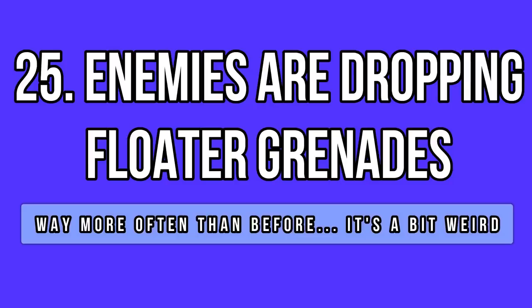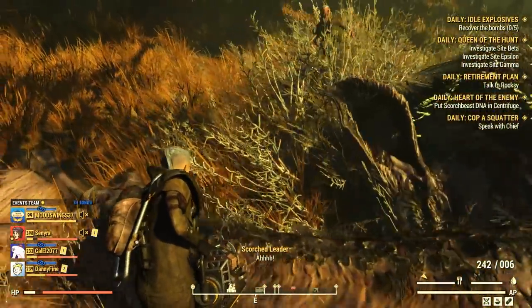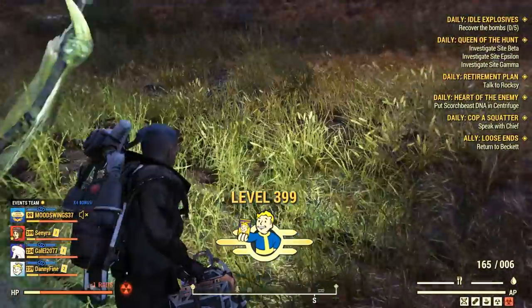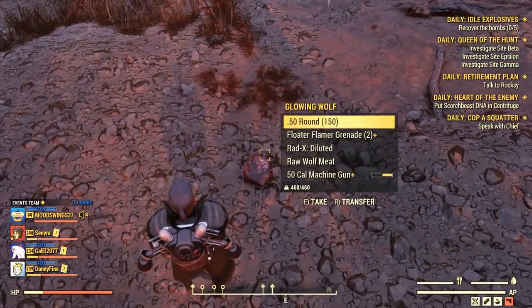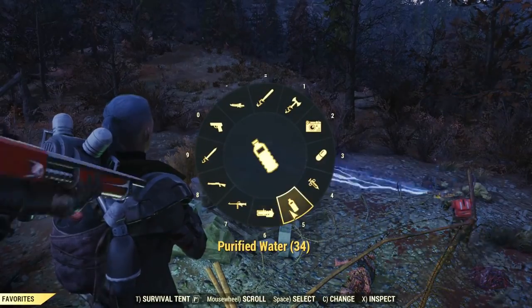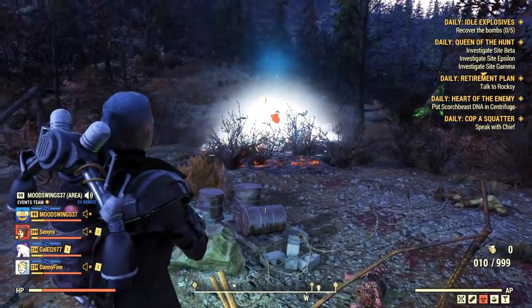Lastly, I found something really interesting: enemies are now dropping floater grenades rather often. Before update 20, I don't remember ever getting a floater grenade from an enemy body. In the past few days, I got them from Scorched, from animals, even from Super Mutants. It cannot be a coincidence — they surely did a sneaky change in this department, and that's why people are now getting floater grenades like that.